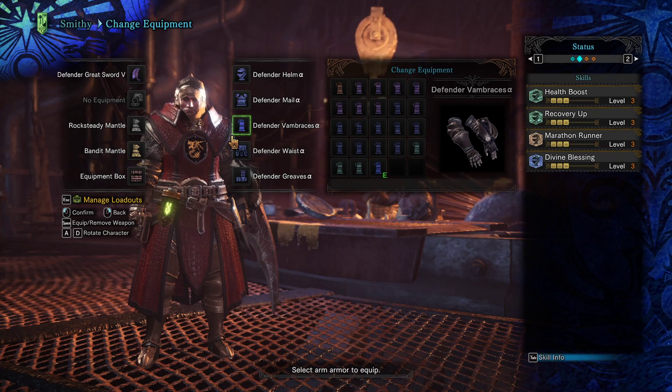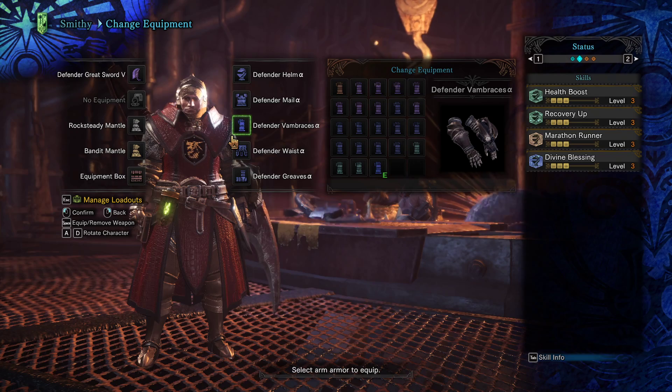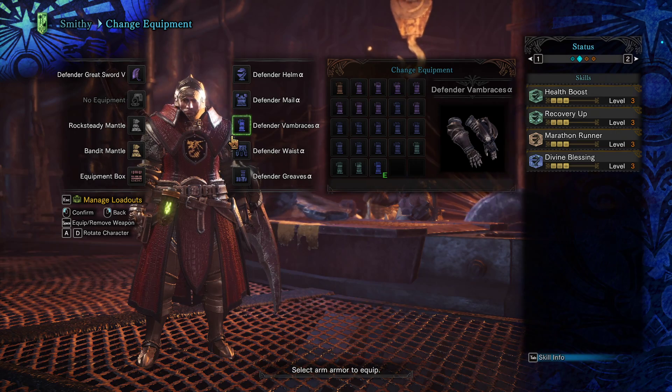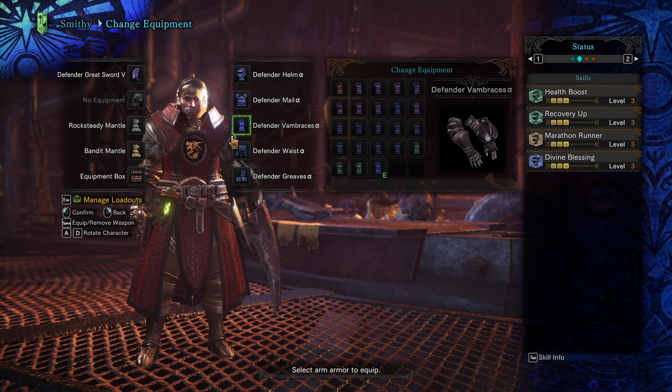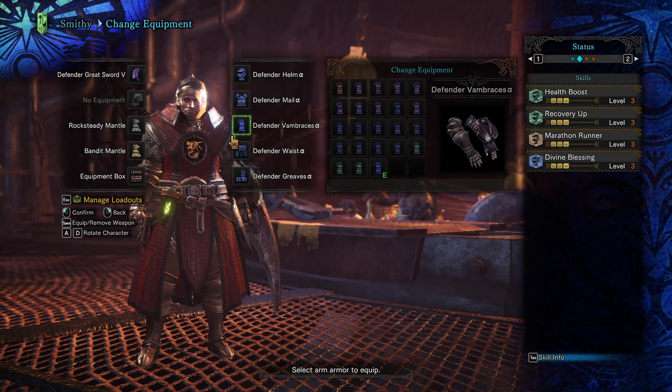You also get Recovery Up to keep you alive, Marathon Runner so you don't run out of stamina while running, and Divine Blessing to keep you alive when they hit you. Whatever charm — I don't think you get a charm until later on. So that's what you're going to do until Hunter Rank past 11.